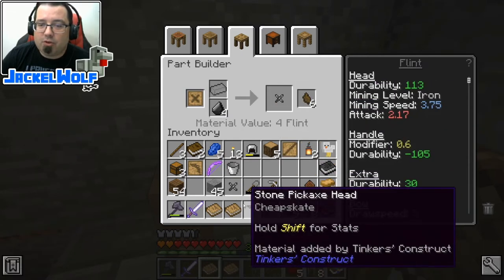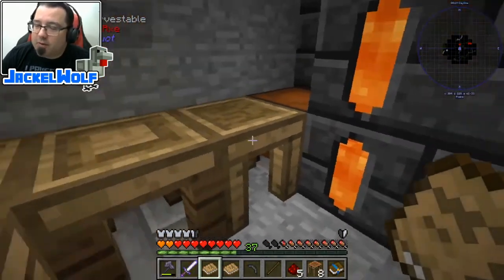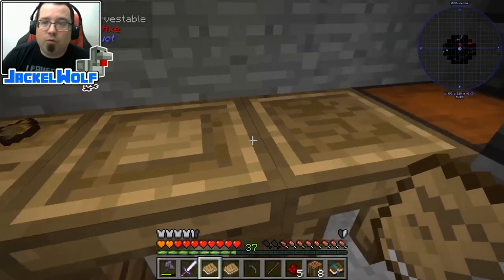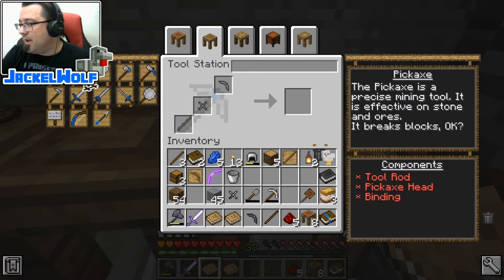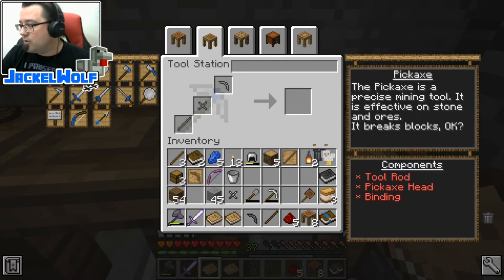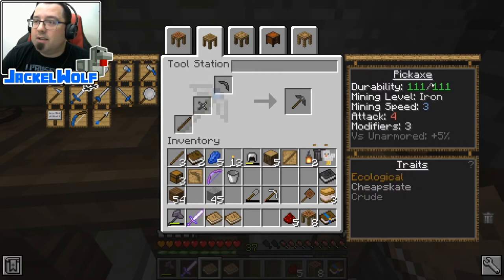For the binding pattern, we'll throw some flint in there - this gives a crude modifier. This is just going to be a simple starter pickaxe, just demonstrating how it's done. When we get into the more complicated stuff we'll spend more time on modifiers. We come over to the tool station, click on the pickaxe, take the flint binding, the stone pickaxe head, and the wooden tool rod. That gets us a durability of 111, mining level of iron, and mining speed of 3.